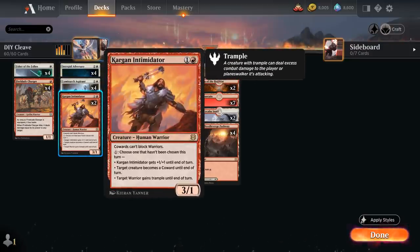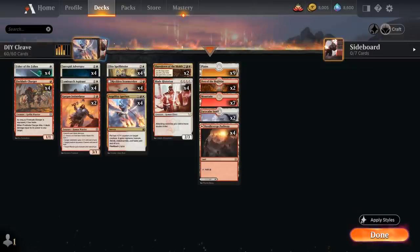Then we've got two copies of Kargon Intimidator, a 3/1 human warrior saying cowards cannot block warriors. Besides being effective against changelings, we can use the ability to turn one of our opponent's creatures into a coward, give the Intimidator +1/+1 until end of turn, or give a warrior Trample until end of turn. Besides the Intimidator we've got a few other warriors like the Charger and the Usher of the Fallen.